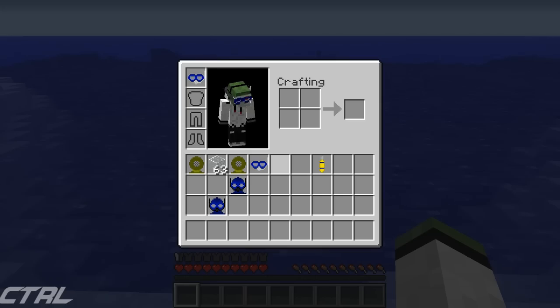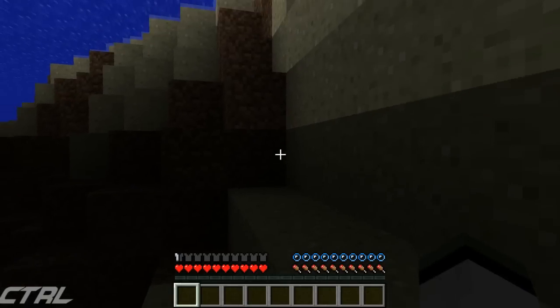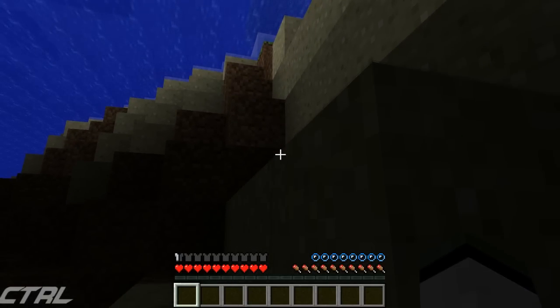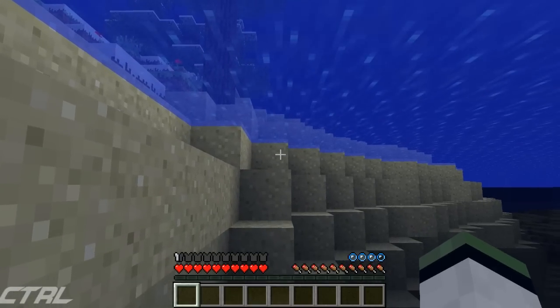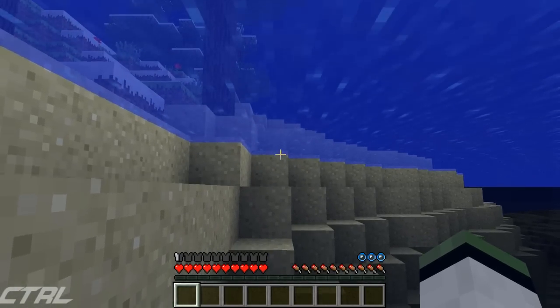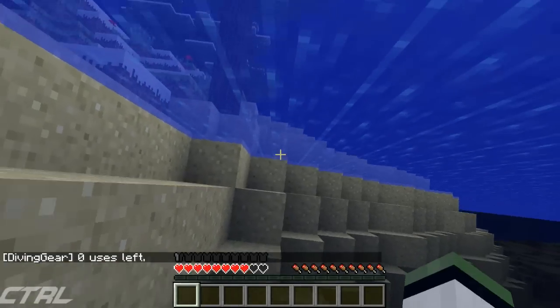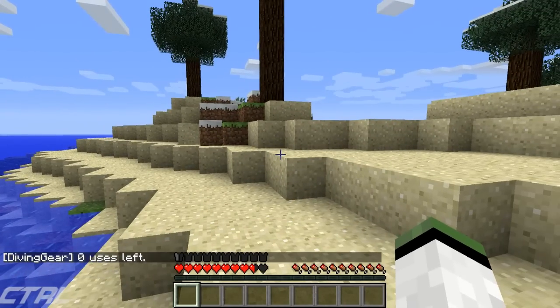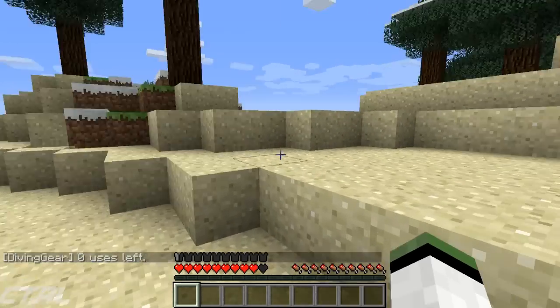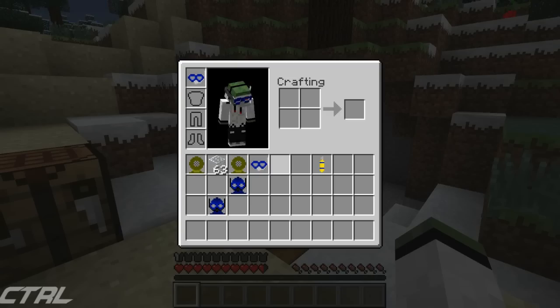One thing you must take care of, which is a little bit weird, is that if I jump back in now, you would expect to be able to use your snorkel again now that you've filled up on oxygen. But that is not the case, which I really don't like. It will say zero uses left and you will start dying. I really don't know why, because obviously your snorkel won't break if you use it more than once. It's kind of annoying, especially as it's not exactly easy to craft. I really think that should be changed.